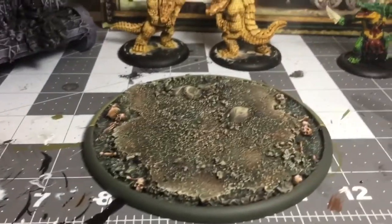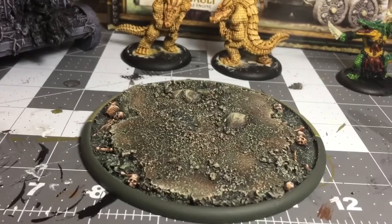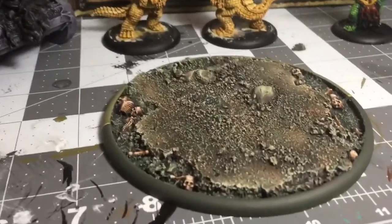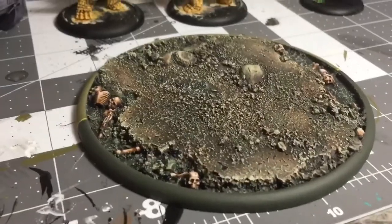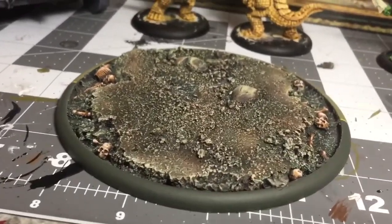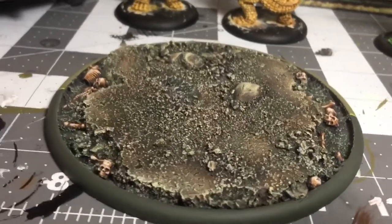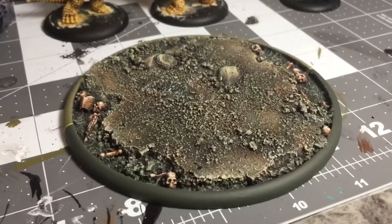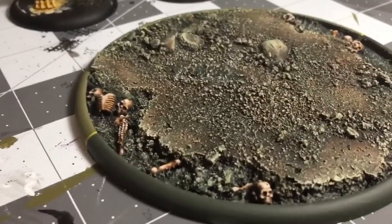I have a large base here that's pretty much completed and fully painted using earth tones and lots of greens, because it's going to be a swamp base. In those open crevices I'm going to be pouring some realistic water effects to get a really nice looking swamp base. We're also going to be putting in some cattails as well as lily pads.